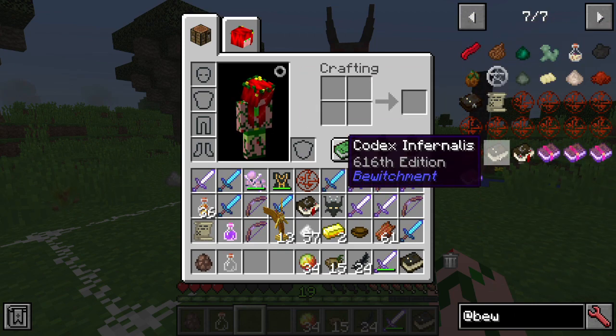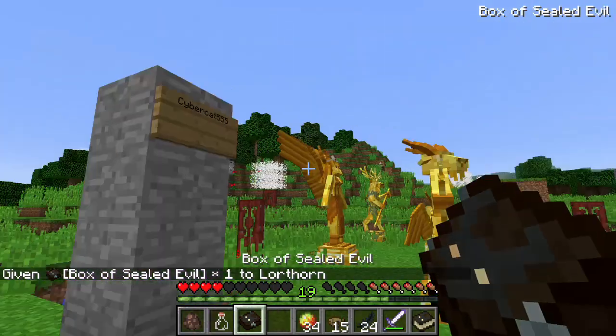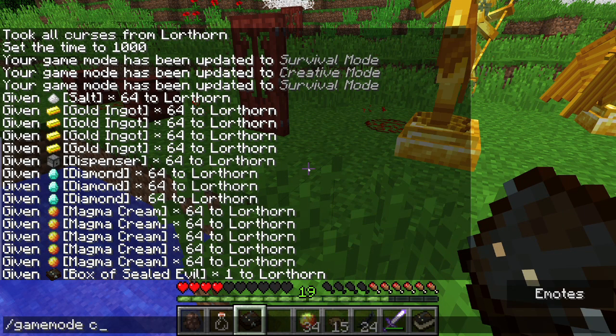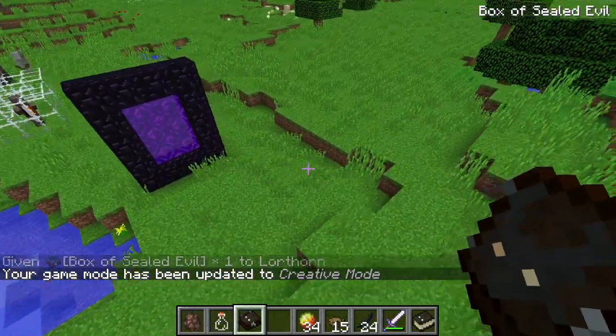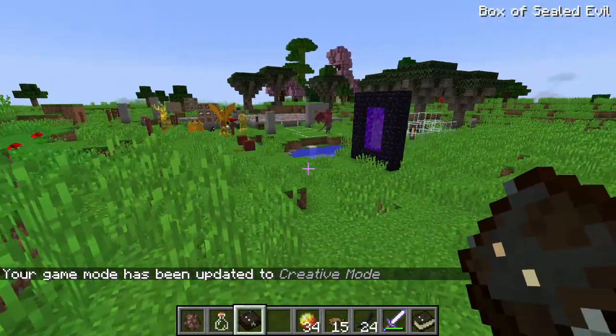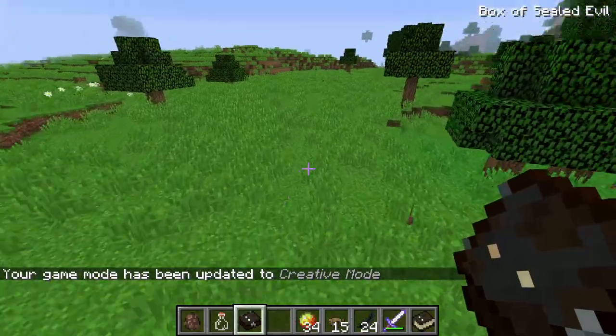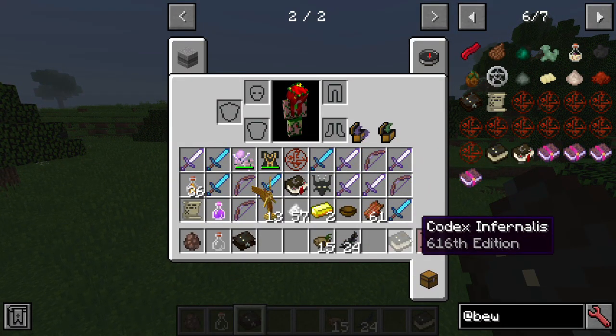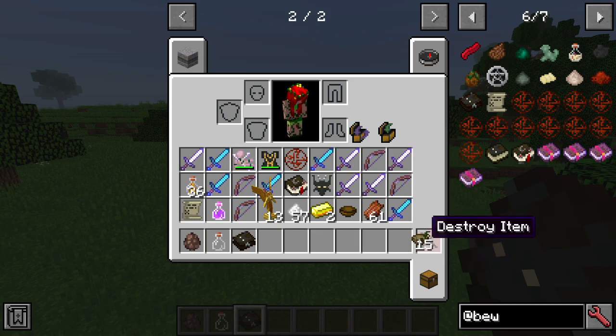Some of the things demons can offer you include enchanted items and weapons, demonic contracts, and if you're lucky, a box of sealed evil — which is basically Pandora's box. The box of evil is an absolutely horrible item you should never have. It absolutely sucks; it's a very dangerous thing and I wouldn't recommend using it.